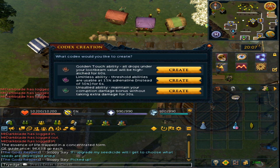The last one is the Unsullied ability. This is only good for the Magister, as it maintains your corruption damage bonus without you taking the extra damage from it for 30 seconds.